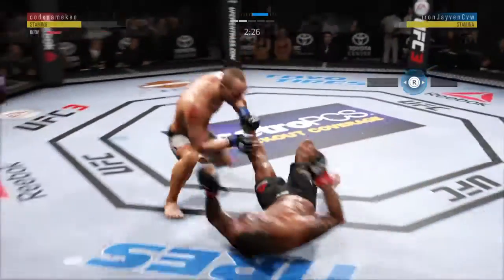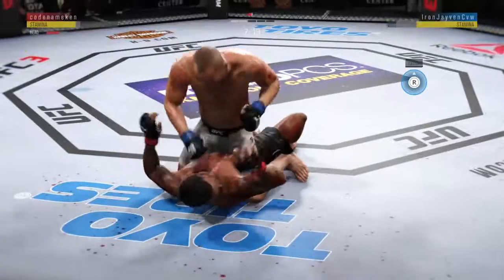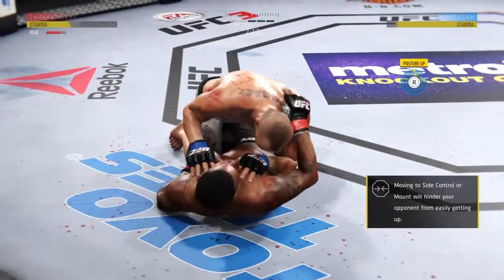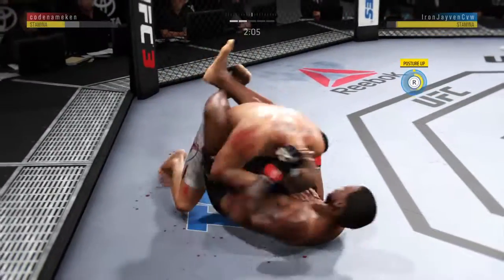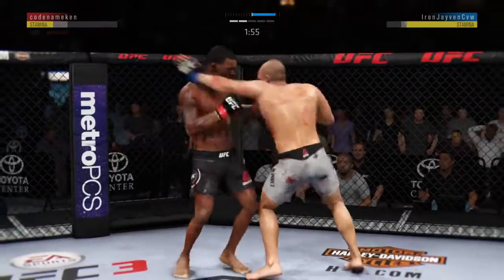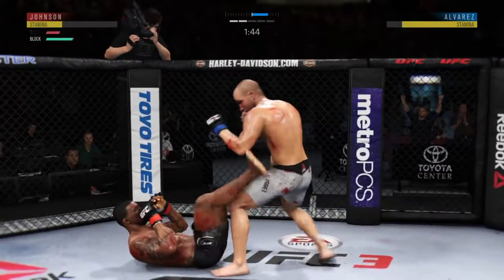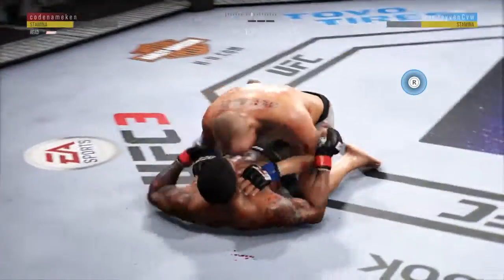Now he goes for the single leg and he gets him down. Good control — postures up. The cut on his face is getting nasty. He hip escapes — he's out of the full mount. Now he moves to full guard. Postures up and goes to the body with that big strike — nicely done by Alvarez. Good inside leg kick. Alvarez gets in the clinch. He is taking some brutal ground and pound — he's in half guard.